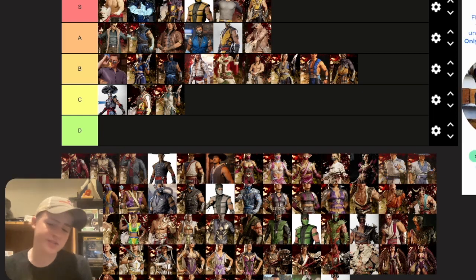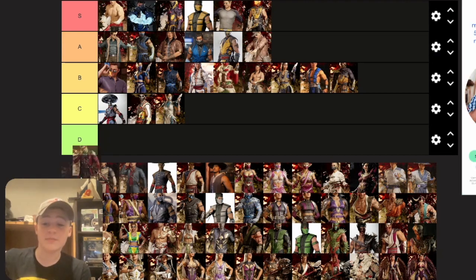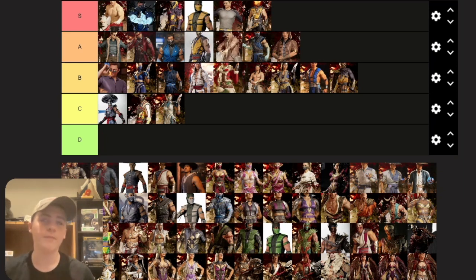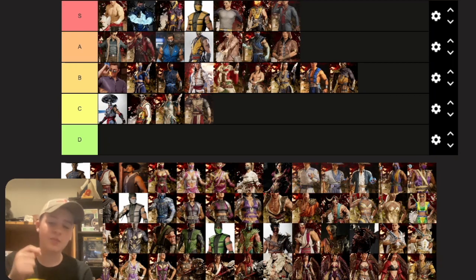Kenshi only has three skins. His base skin is one of the best base skins — I really like the design, it's a great way to modernize his suit. The Union of Light one looks like he's wearing a VR set — putting it in C tier. The Yakuza skin I love — putting it drip tier. I wish we could see him without the blindfold like in the early campaign, but it works fine.